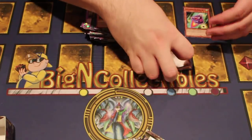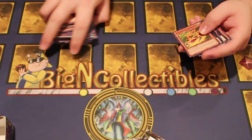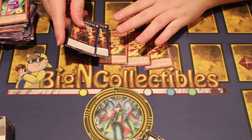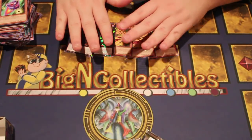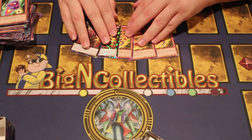We got what we came here for. We got a Kali King Yuga and three Tera Tops, plus my universe target. So guys, please check out Big En Collectibles — they've always been a big supporter of this channel. Without them we wouldn't be able to get nice playsets of stuff.